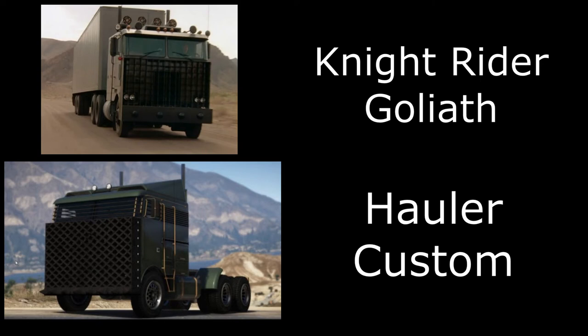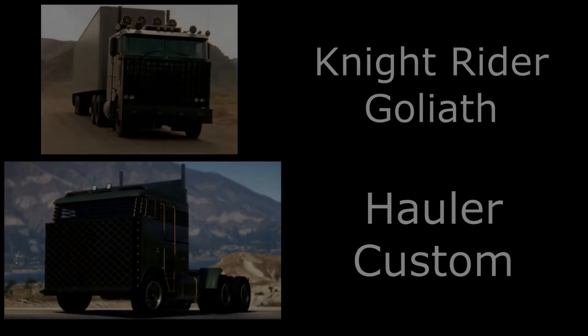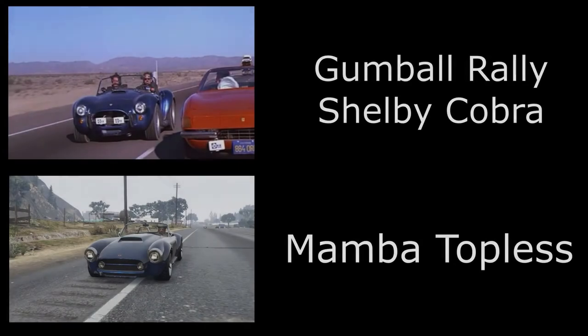Then we have another vehicle from the Knight Rider TV series — this is the Hauler Custom MOC truck cab, the Goliath truck. You can tell it's the same truck; it has that grill bull bar thing on the front. Apart from that there's not really much you have to do — just paint it to match and it already looks very similar.